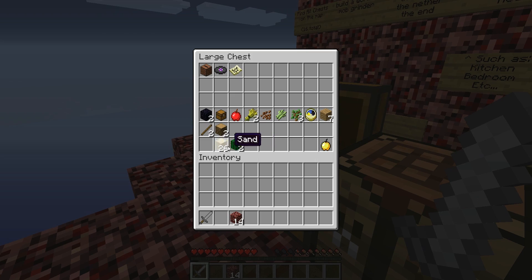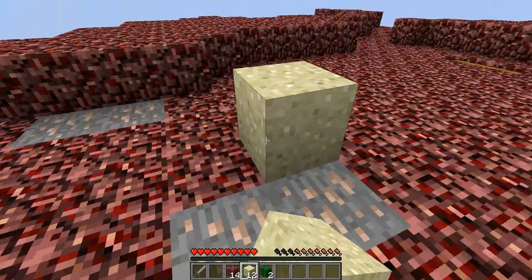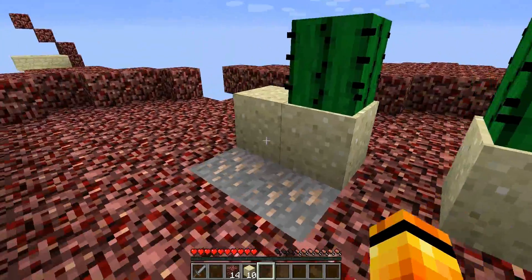The only thing good with cactus is that you could grow it. It could be used in a mob farm, just about. You can't place them next to each other — you have to place them at least two away.